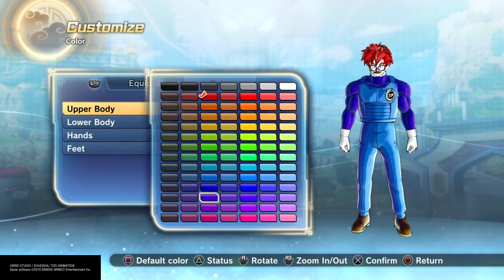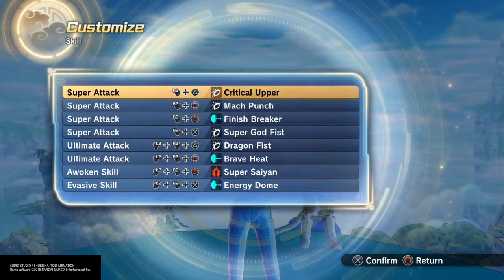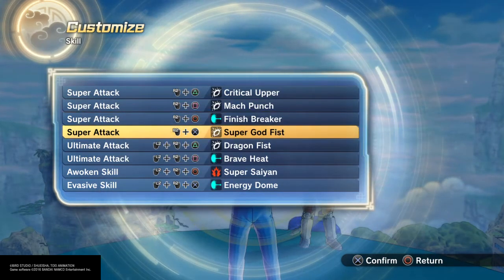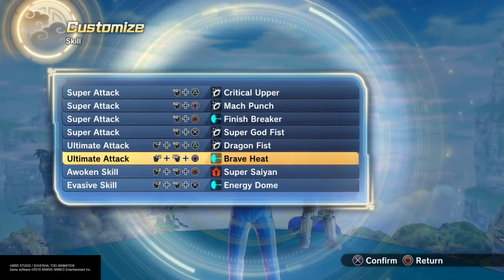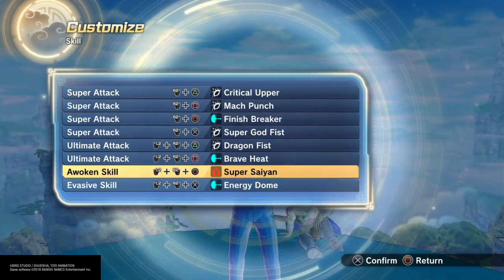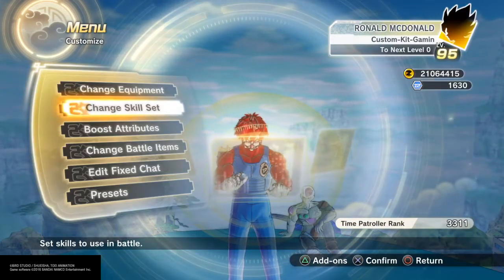For the skills, I went with a Super Smash Bros style — Mock Punch for speedy punches, Finish Breaker for fireballs, Super God Fist for that ultra punch, Dragon Fist, Brave Heat for more burning attack, Super Saiyan, Energy Dome — and Critical Upper. There is my Mario set.